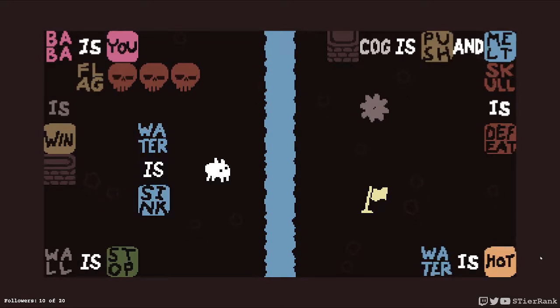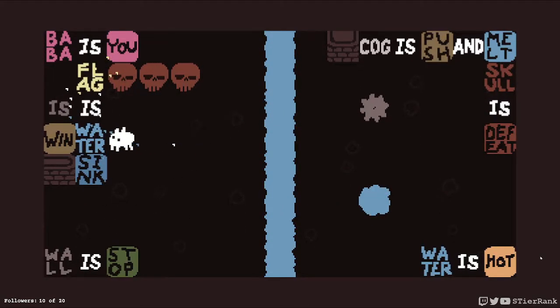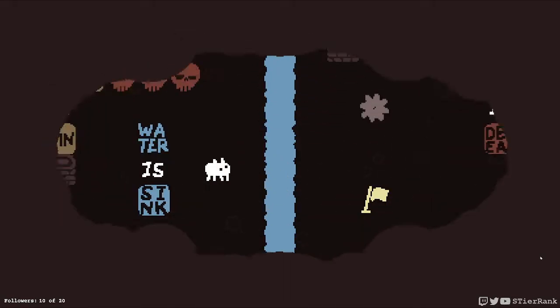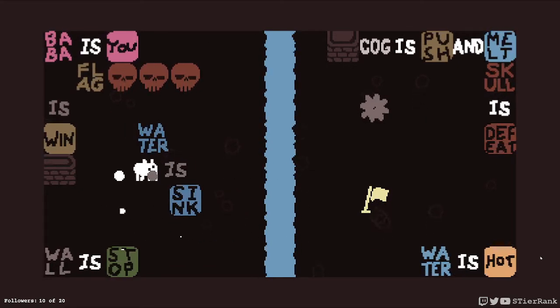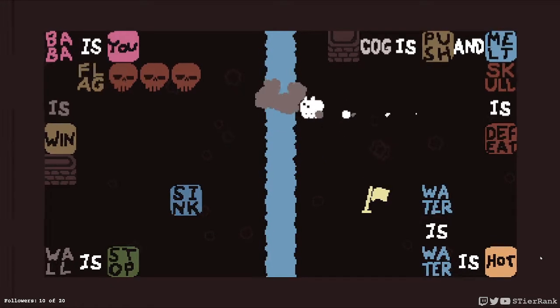So what else could there be? There is the flag is sink, and the flag is water as well. But I don't think either of those are going to change things for us. What could we do differently? Will we start from the top again? Of course, running straight into the water when I go is no good. There's also a chance water is water here. I don't think that's going to help the cog survive.